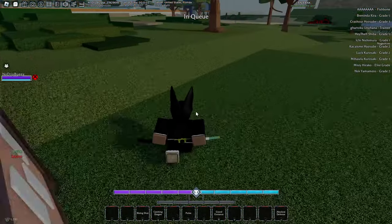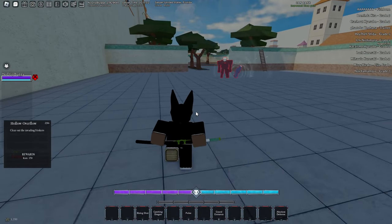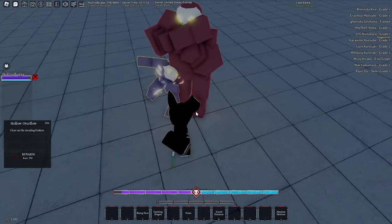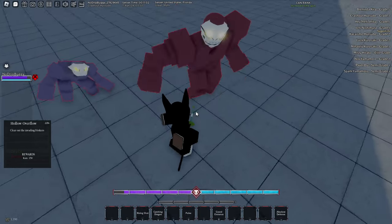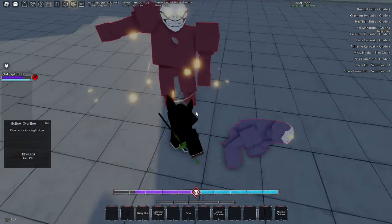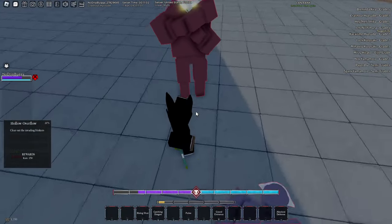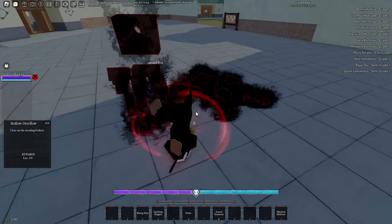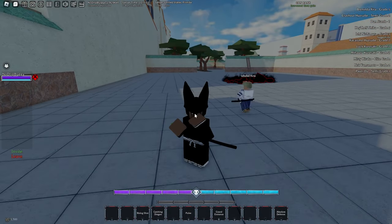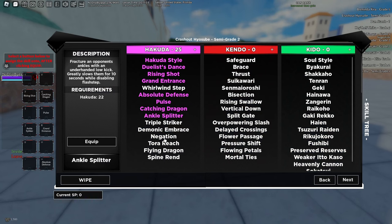For those glued to the game: I did four of the division quests. There are only two things you need to level up until you're like semi-grade one — division quests and regular quests. I did four division quests and then I'm gonna start doing regular hollow missions. If I see that I don't level up, that means I'm still missing some division XP. But we did it — putting some more points into hakuda; let's get ankle splitter and triple striker.